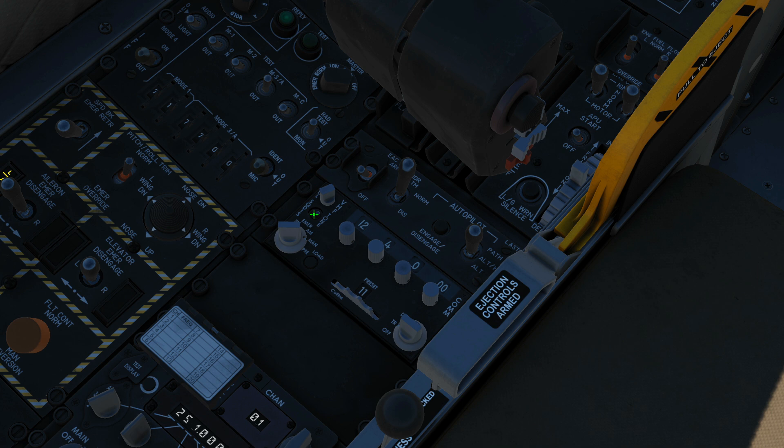Next up is our last panel here. Starting with EAC — Enhanced Attitude Control — which we're usually going to have on. It's an integrated system working with GCAS, autopilot, CCIP bombing, CCRP, and air-to-air. Next, our radar altimeter — normal operation or disabled. Autopilot — engage or disable, and which mode: follow path (attitude hold), altitude and heading hold, or just altitude hold.